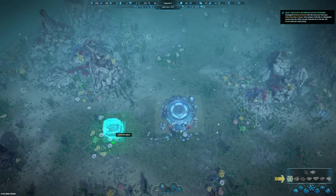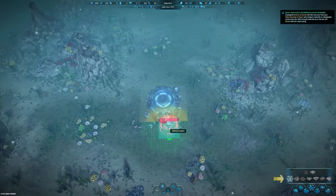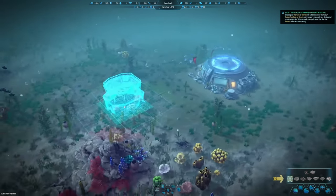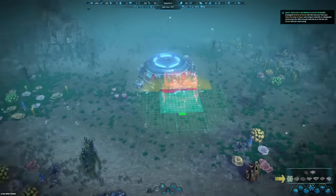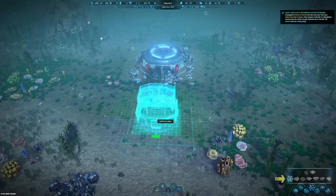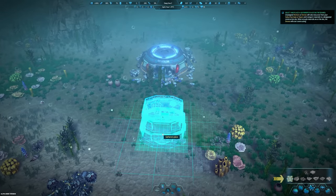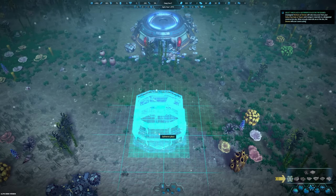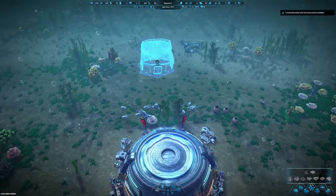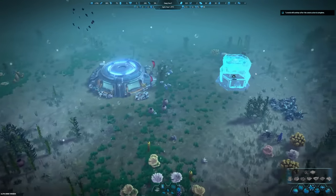Should I be placing this somewhere next to something - is there an area that would be good for this? It looks like there's one set of doors here. I wanted to build a hallway. Can I rotate this building? Yes! Let's rotate this guy and get it set up right there. The tutorial will continue after construction is complete.